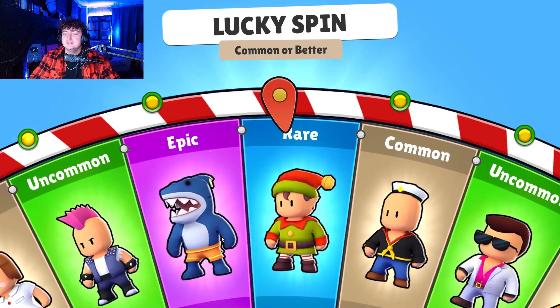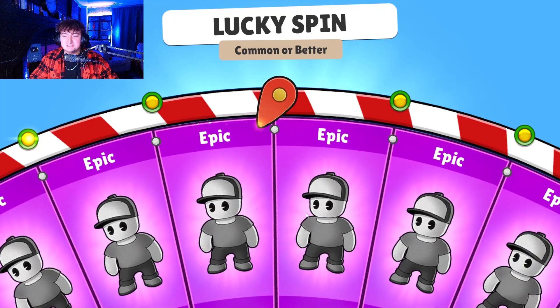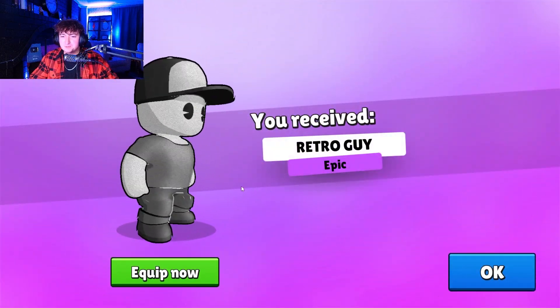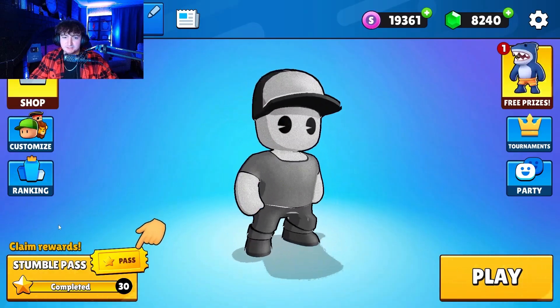And then there is one at the very end which we'll see later. We get an elf. And then we get the Retro Guy. Very, very cool. One of my favorite skins to ever be in a Stumble Pass. Let's just take a look. Very clean, very clean.